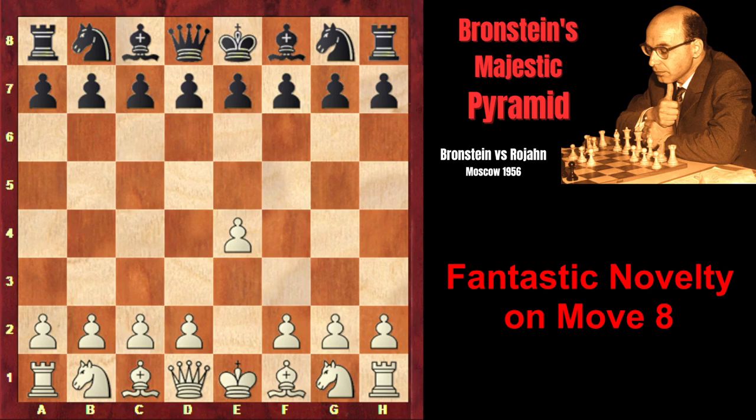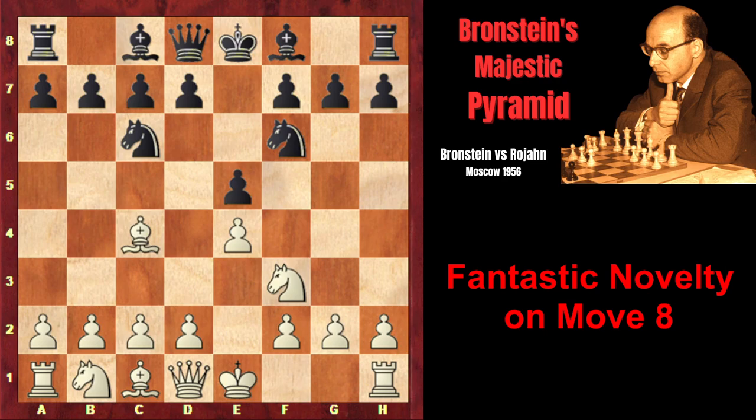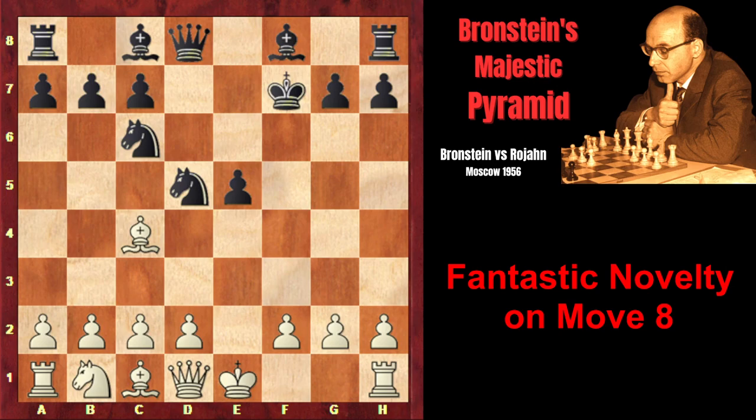Branshteyn started with e4, and after e5, Nf3, Nc6, and Bc4, black played the Two Knights Defense with Nf6. Branshteyn, of course, opted for the sharpest variation, Ng5, attacking the f7 pawn twice. The only way to save the pawn is d5, and after exd5, if black captures on d5, that might lead to a so-called Fried Liver Attack.